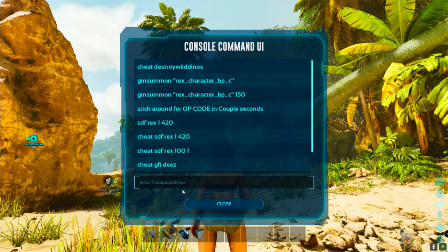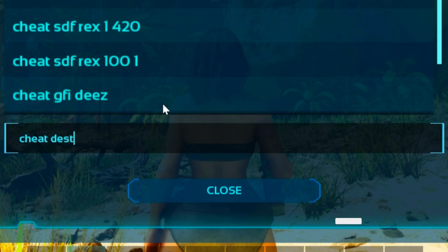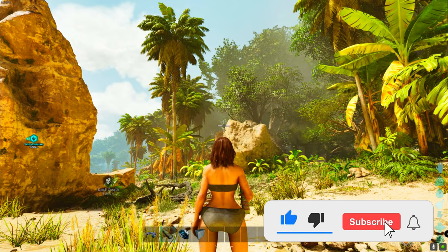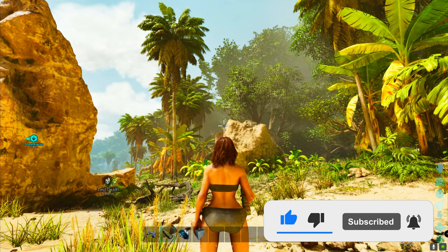Now simply type in the following code: Cheat Destroy Wild Dinos. Now you only have to wait for the high level dinos to spawn in.